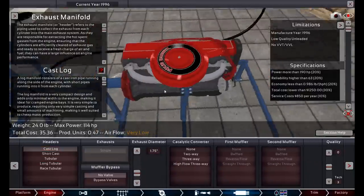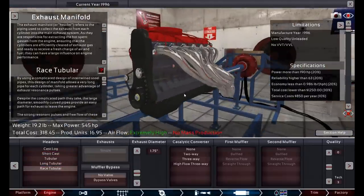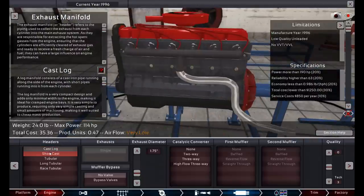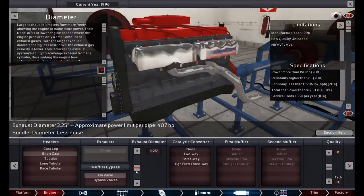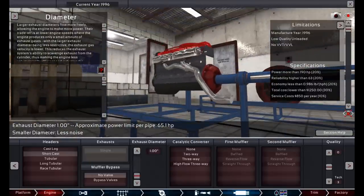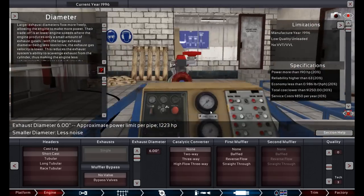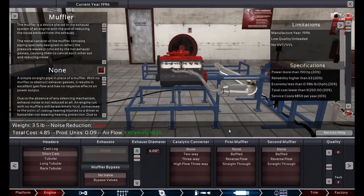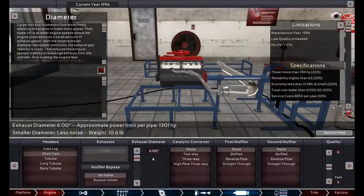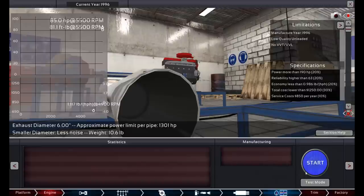Then you've got header type — you can see how it changes in the 3D view. They've got race tubular, but this needs to be an actual logical car. A short cast header has a slightly higher horsepower rating, so we'll use that. You can also change the exhaust diameter — you can make a fat exhaust. Interestingly, putting a big exhaust on something can actually lower the horsepower. You can see the exhaust size change through the catalytic converter, first muffler, and second muffler in the 3D view.